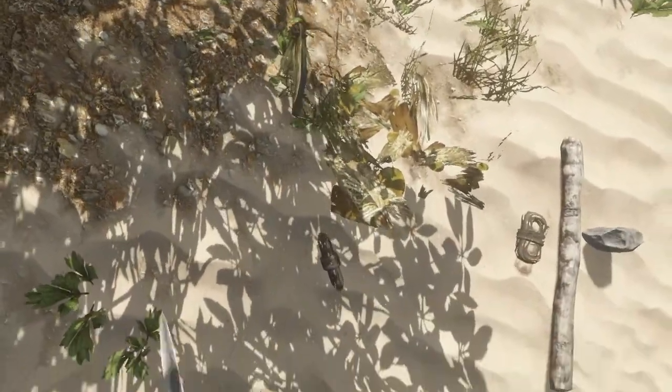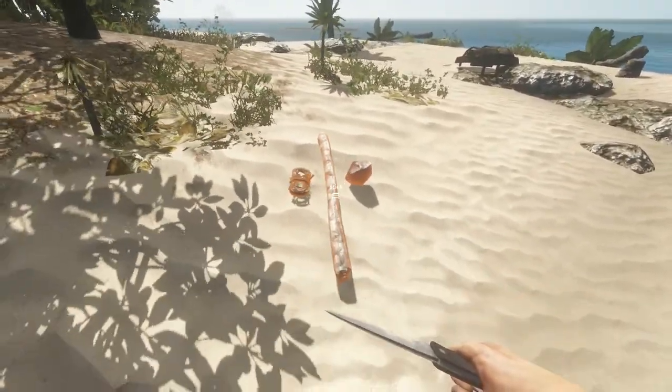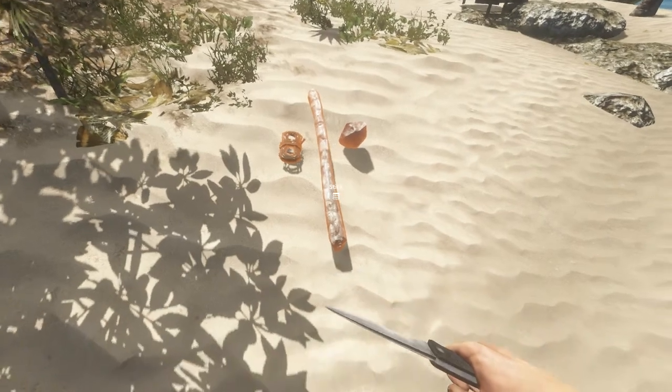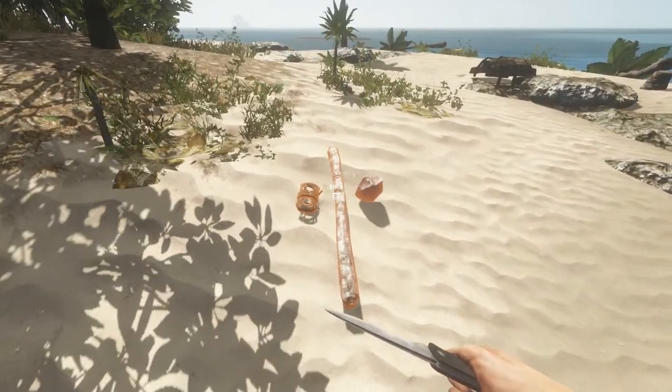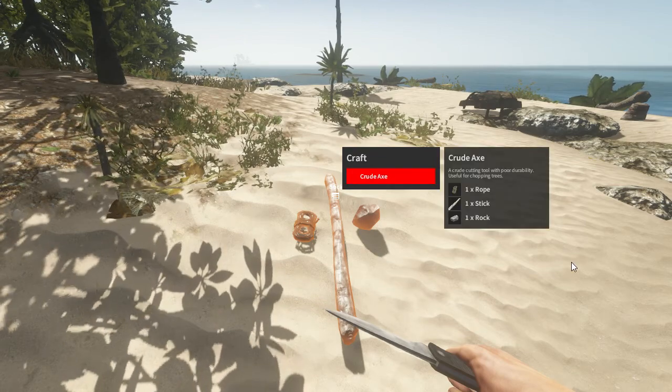For your axe you will only need one. Once you have all these parts, lay them down next to each other and simply hold down on one of the parts and drag to the side to find crude axe.